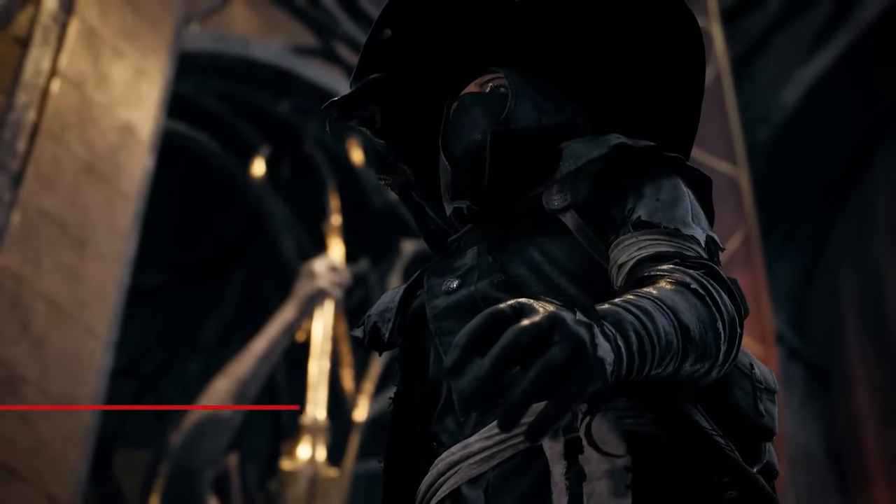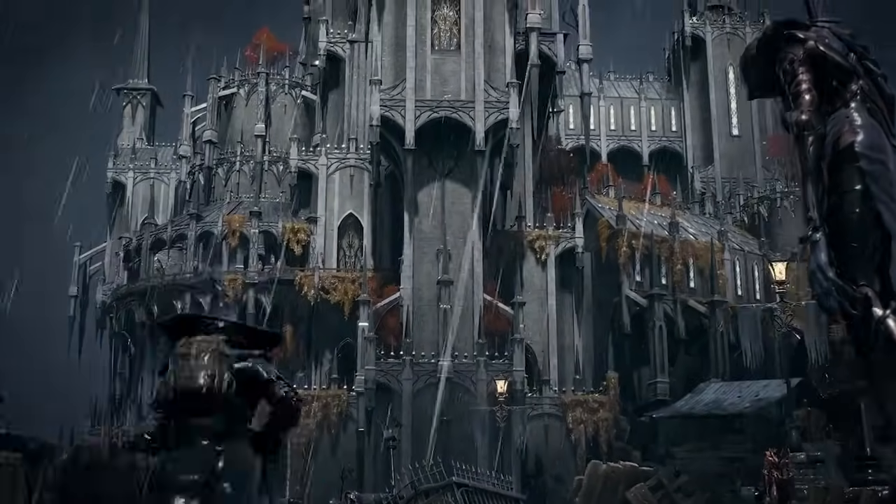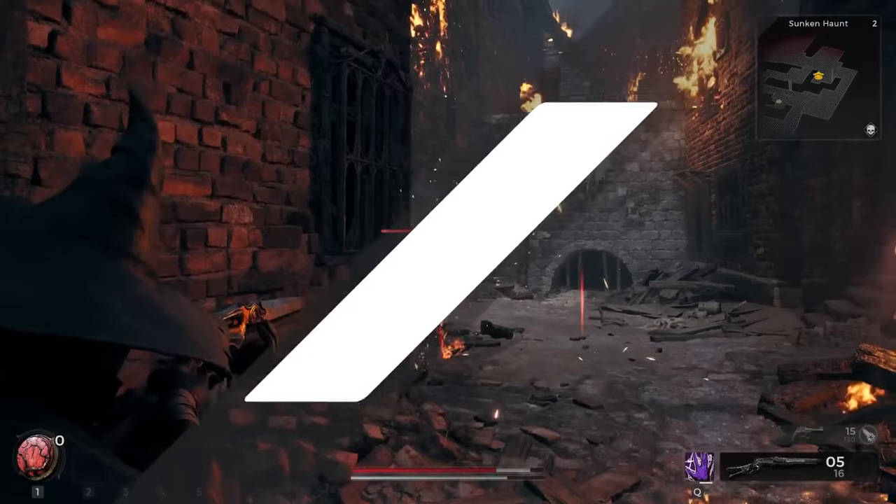With the new Awakened King DLC for Remnant 2 comes a new archetype, the Ritualist, but there's a bit of work to be done to earn it. Here's everything you need to do to unlock the Ritualist as fast as possible.